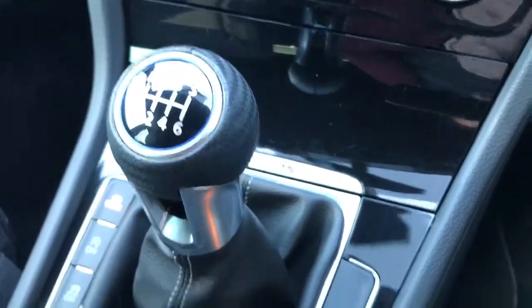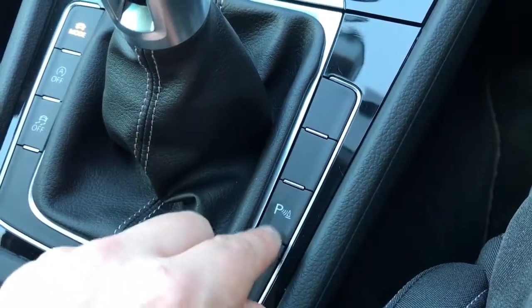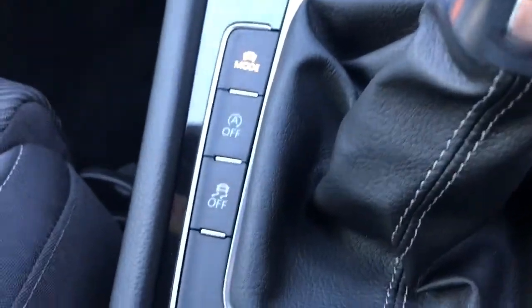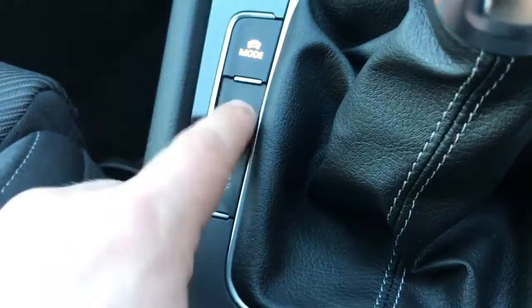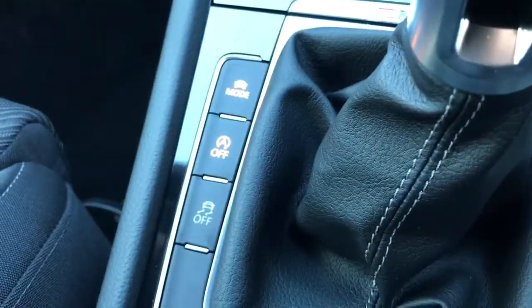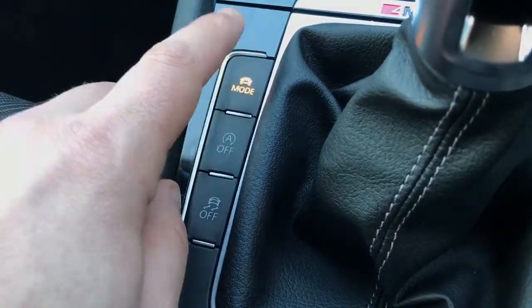Six-speed manual gearbox. We've got the ability to turn on or off the front parking sensors in isolation from there - obviously the rear ones come on when you put the car into reverse. On the left hand side we can turn off the traction control if you're feeling particularly brave. That button there will turn off the stop-start system - this car is designed to cut out in traffic to save fuel, and you can turn that off should you wish.